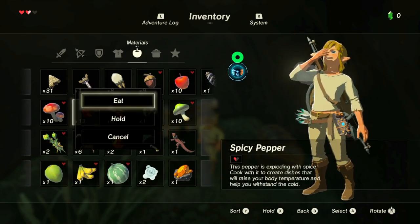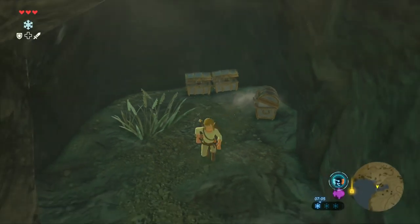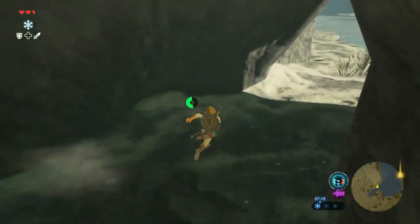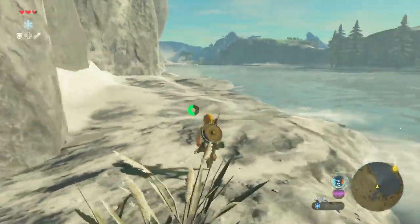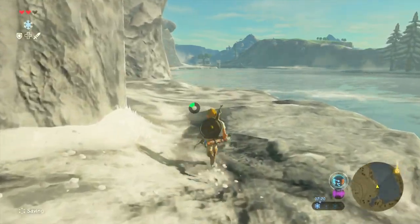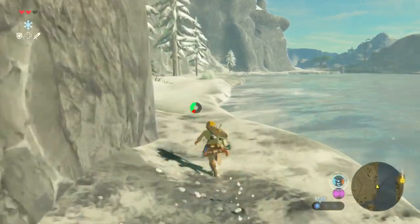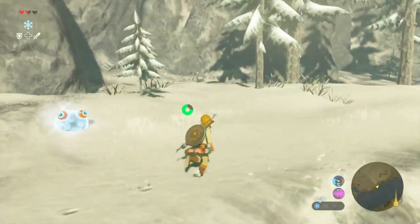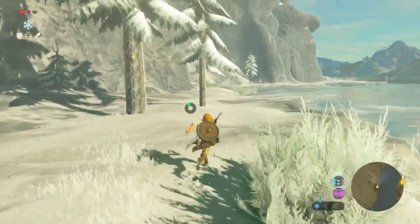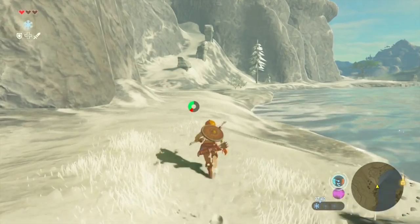God damn, why did I press the run button? Should've cooked some more meals. So going that way was just chests then. I would assume going in the water isn't a good idea. I need to somehow get out of here without dying. Oh, what a mistake I made pressing the run button — it took my torch. I'd still have it lit. I'd still be warm.